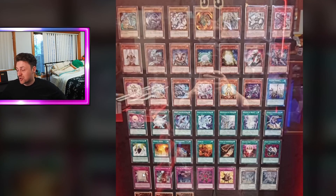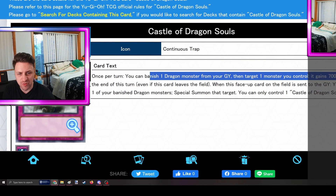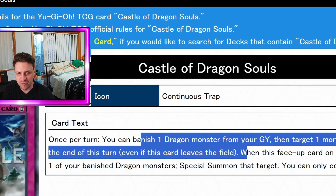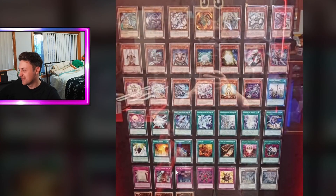Moving on to the traps, we've got True Light — the Blue Eyes version of Eternal Soul, which is basically better than Eternal Soul, though Blue Eyes has always seen a more OTK style of play so it can be a bit awkward. Next we have Castle of Dragon Souls: you banish a dragon from grave, target a monster on the field, it gains 700 ATK, and when this card is sent from the field to the graveyard, you target a banished dragon and special summon it. Yeah, you're not playing that. Call of the Haunted is here as well — it's not that great. Ring of Destruction — very anime. And Champion's Vigilance, which is kind of like a Solemn Judgment but you need a vanilla monster out, so it's a worse Judgment in a way.